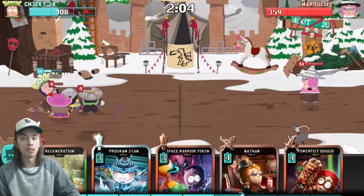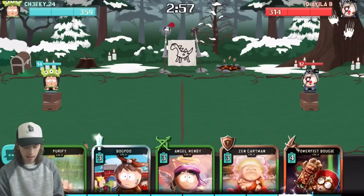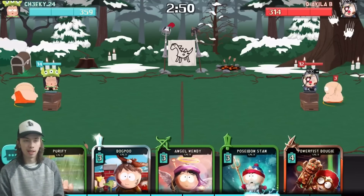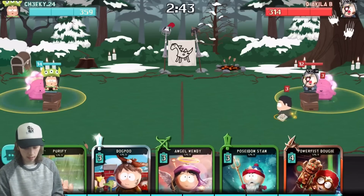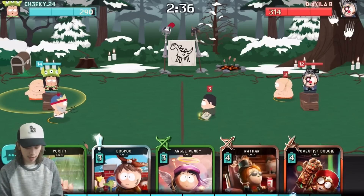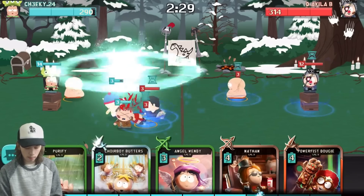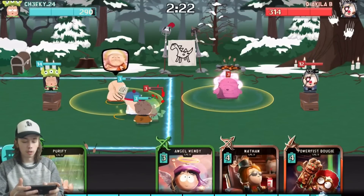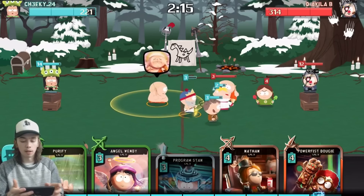Now we're using Choir Boy Butters. I have Zen Cartman at the start so I'm confident. He has Zen Cartman as well. I don't really know what can take out Zen Cartman — you can turn Zen Cartman into a rat, but that costs two extra energy so I don't think that's the best decision. I'm getting a lot of lag. Let's see what Choir Boy Butters does — he gives your tower a little bit more energy.